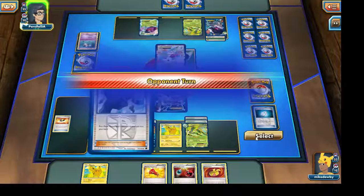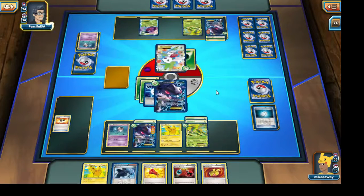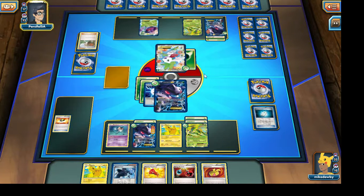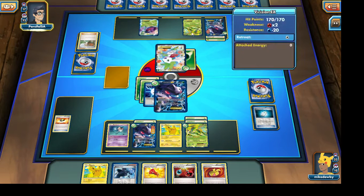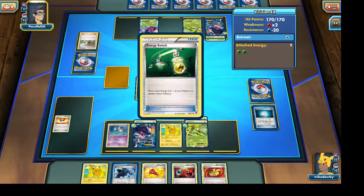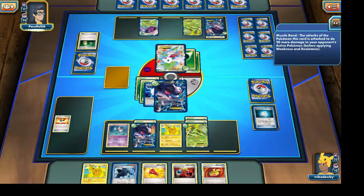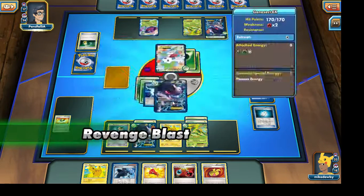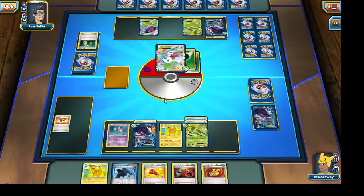If our opponent doesn't actually N us down to a lower hand, it looks like we are going to win the game. And yes, it definitely looks like we are going to win the game on my turn. We should be able to win the game — this game is more or less ours.